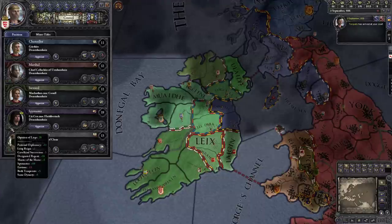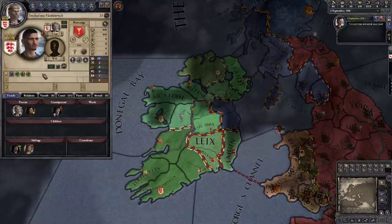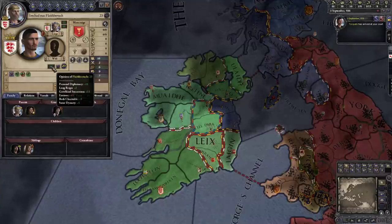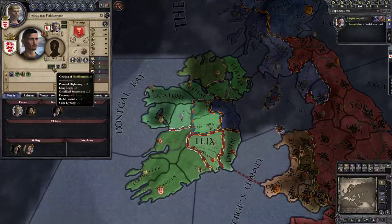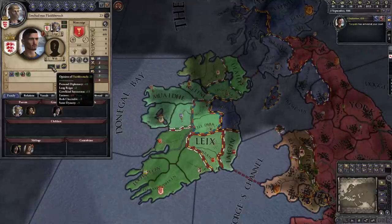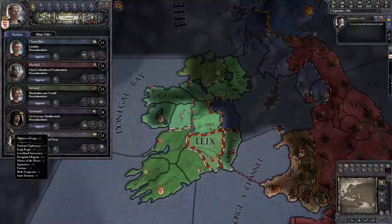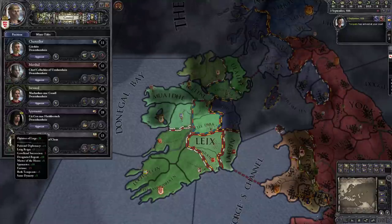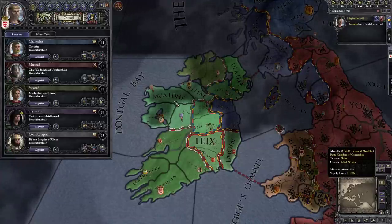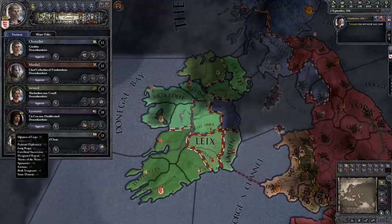In this case it's moot because we don't have enough land to split between brothers — he's going to get everything anyway. But if we check our second son Chad and look at his opinion of me, he loves the idea of gavelkind succession because it means he might get something when I die. He's spymaster so he likes me plus ten for that, but he has minus fifteen because he's envious. We'll talk about succession laws in a bit.